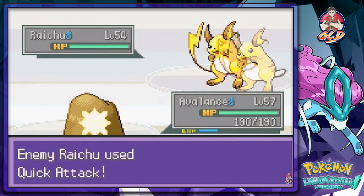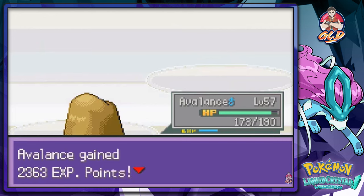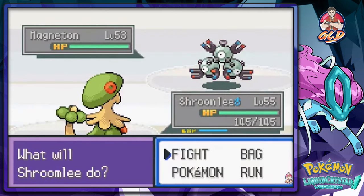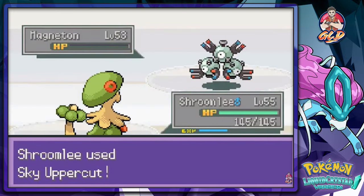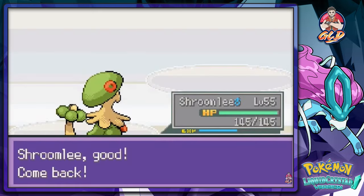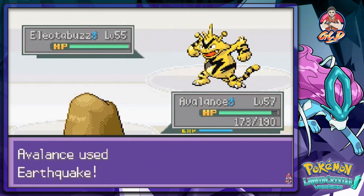Surge leads with Raichu — I go with Avalanche and use Earthquake. Raichu is quick-attacking but the Earthquake finishes it off. He sends out Magneton next, so I switch to Shroomish — a Steel-type, but I've got Sky Uppercut. Shoryuken! Magneton gets its butt kicked. Then he sends out Electabuzz, so I switch back to Avalanche. I note I really only needed a Fire type and a Ground type, but I like to involve everybody.